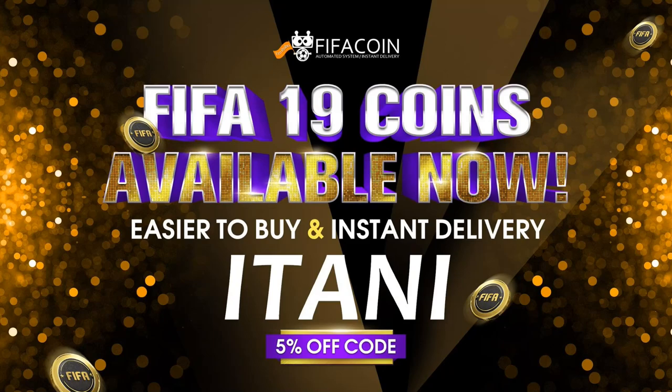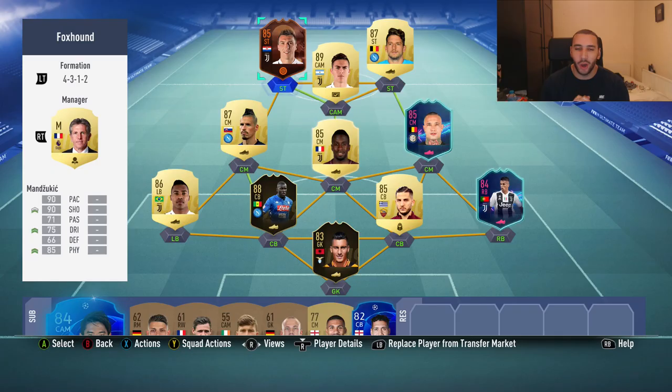If you guys are looking for a cheap and reliable place to get your FIFA Ultimate Team coins, check the link in the description and use the code 'etani' to get five percent off.